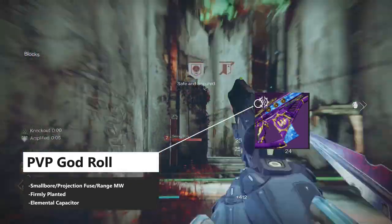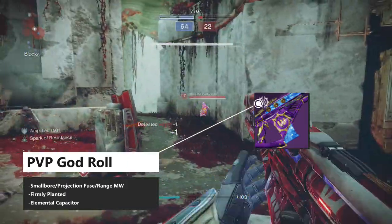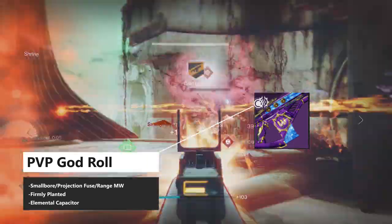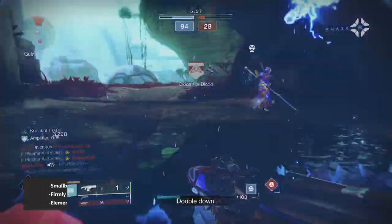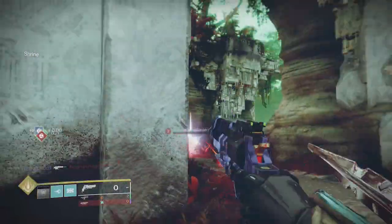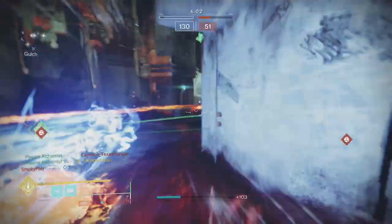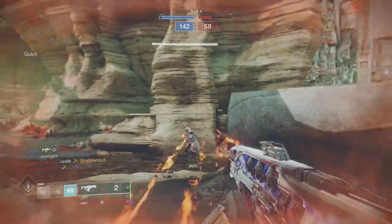Finally, you have the choice of Successful Warm-up, which in my opinion is pointless on this weapon as the buff doesn't last very long, and with the special ammo economy only allowing one burst per brick, ammo will be scarce. Instead, you can opt for Elemental Capacitor, which is best suited for Void subclasses to make this weapon very stable. Overall, I was excited to craft this, but it feels lackluster in endgame content and PvP, and it's outclassed by other weapons such as Iterative Loop.